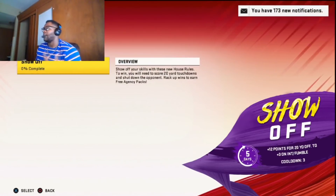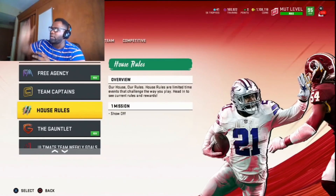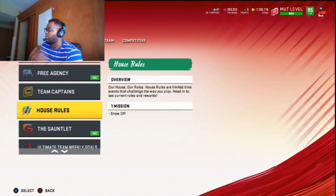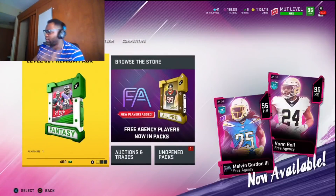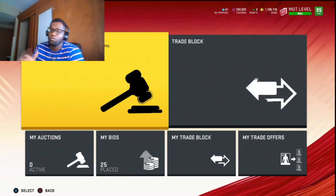Once you're up about 150-200k, quick sell those other two cards for training. Now you're up 150k plus training, which you can use for re-roll methods. There are so many re-roll methods on this channel — go ahead and watch some of the prior videos and you'll see how to re-roll players.